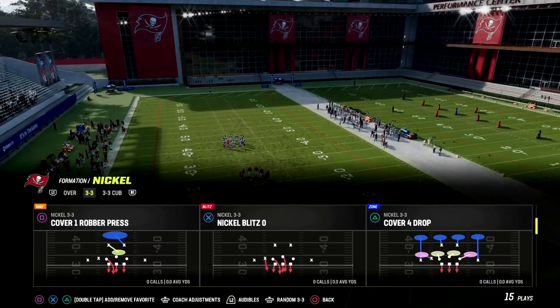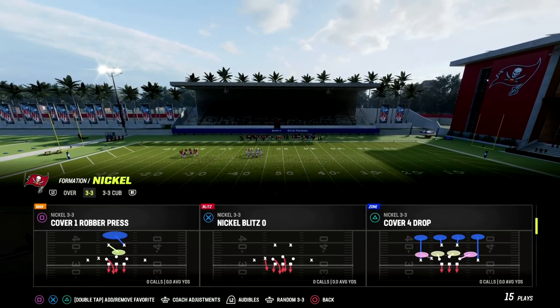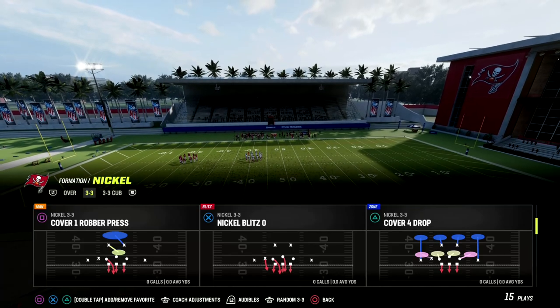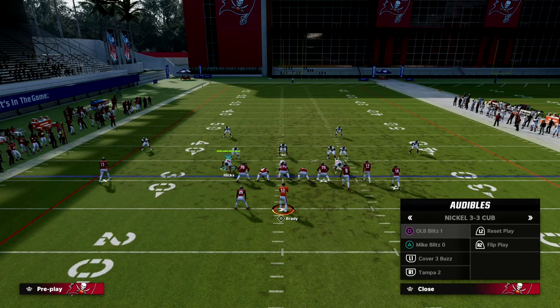We're going to come out in any play out of Nickel 3-3. The main reason is it's going to give us better personnel, and it's also going to allow us to get better adjustments for our formation. So we're going to audible down to Mike Blitz 0.